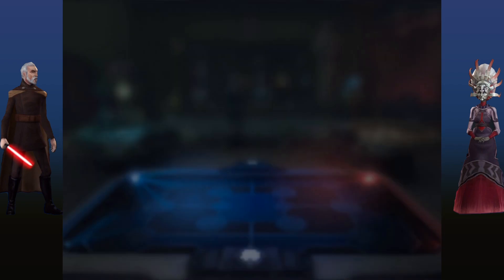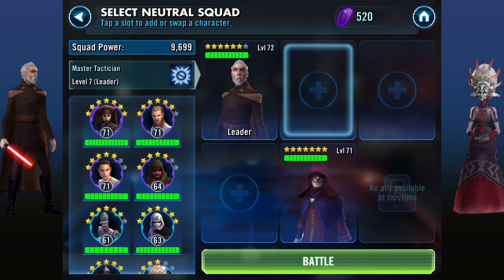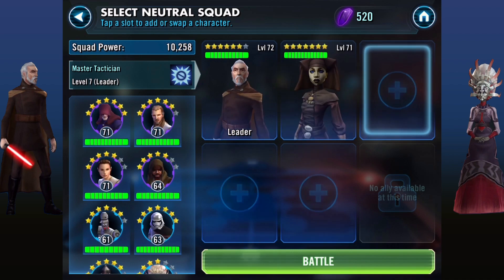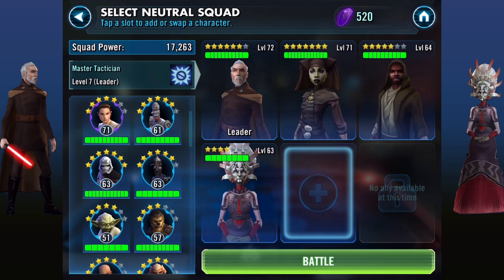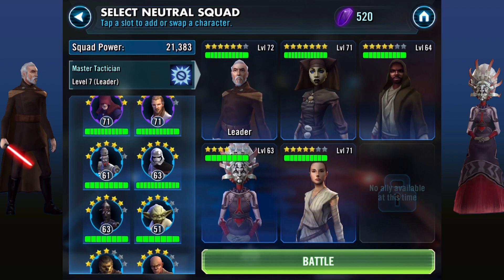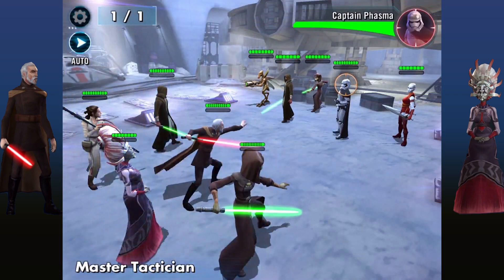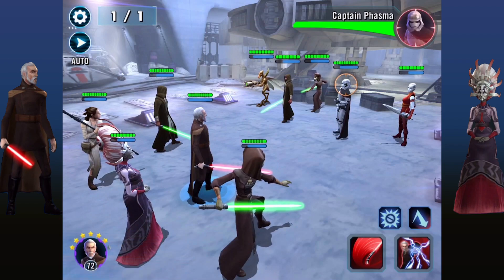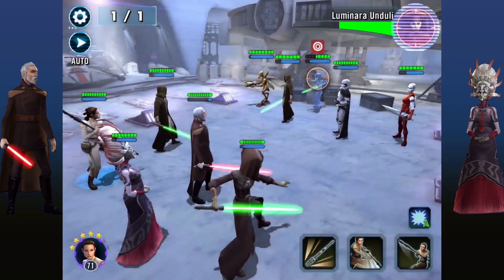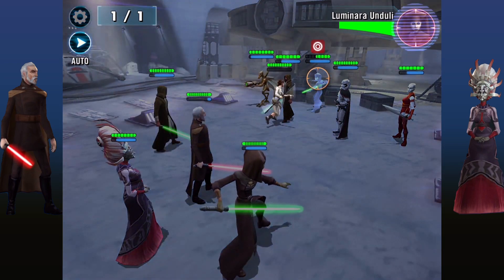Let's jump into the first Galactic War battle just to show you how the team works. We're not up against anything amazing, but this is just an idea of how it works. So we'll switch in Luminara, the Jedi Consular, Old Daka, and Rey — that's how I set up my team normally, with Count Dooku as the leader. Sometimes I'll substitute him for Darth Sidious, but Count Dooku has become so popular now and is probably the better option. We'll stun Luminara so she's not a worry, and then hit her to wipe her out.